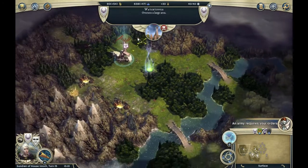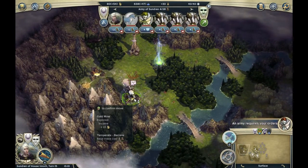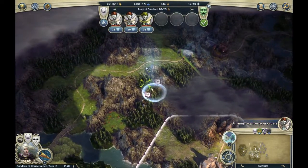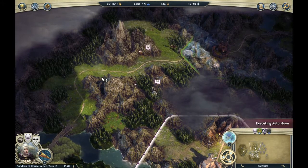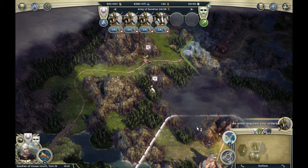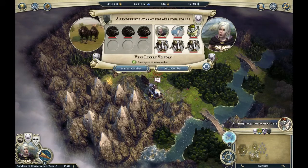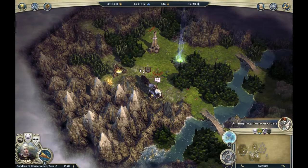Go here, go here, and attack this — nope, nothing to attack. We're gonna go to the gold mines. Well, it was already ours. We're gonna move there and go forward. Let's move there. Very likely victory! Oh, they attacked us.